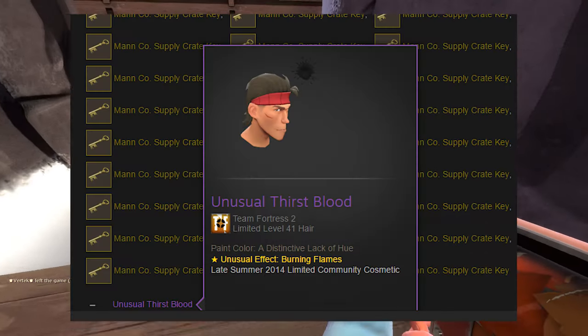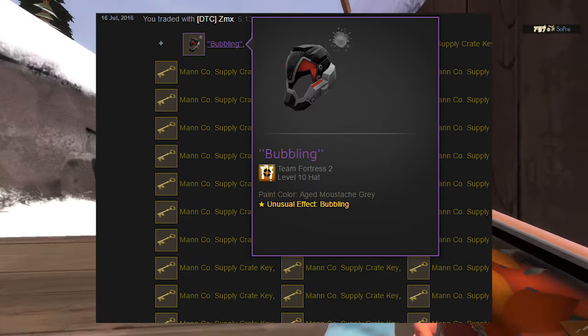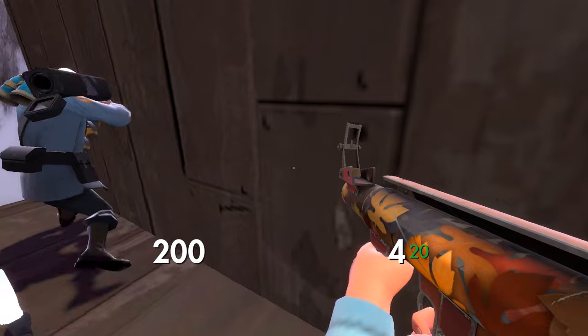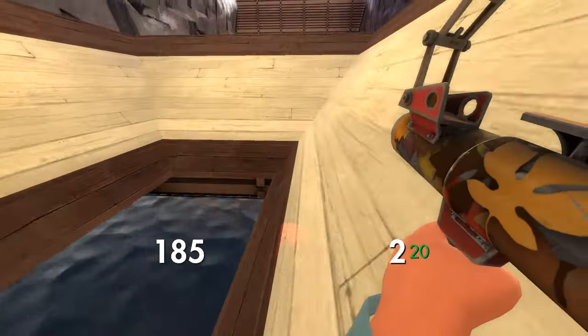It didn't take long and I sold my other unusual, the Burning Thirst Blood, for 92 keys pure. The buyer also added an Unusual Nano Balaclava worth about 12 keys, rounding out to about 104 keys pure total. That's not bad considering other people were getting offers of 100 in unusuals for the Thirst Blood, so definitely happy about this trade.